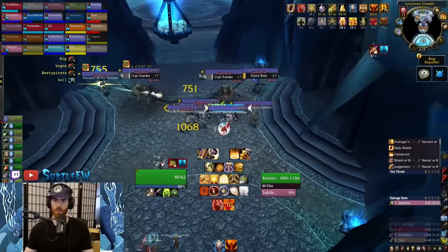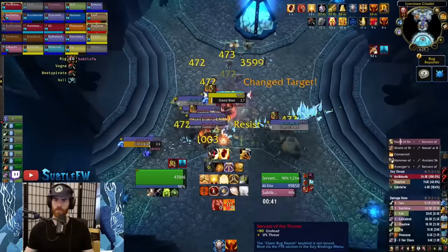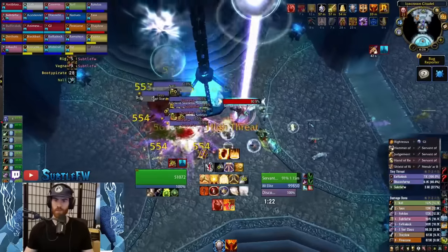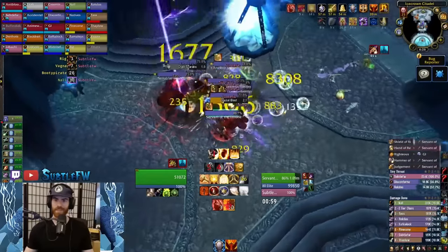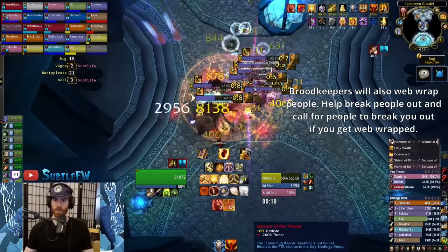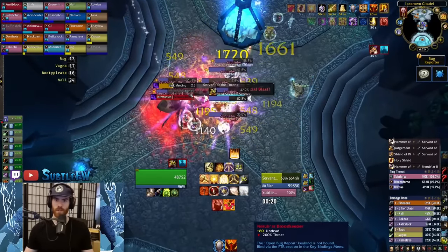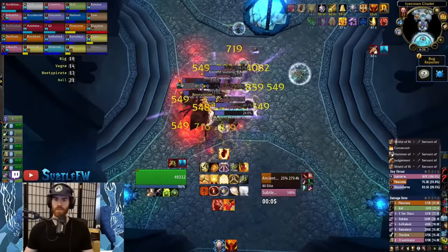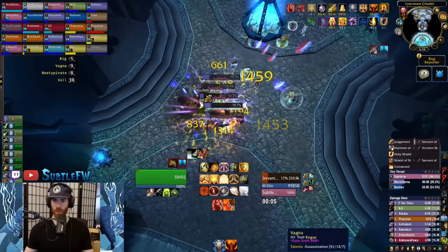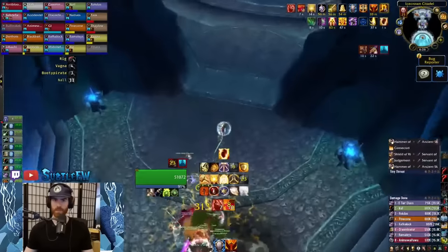Throughout this room and the next room, you'll see Servants of the Throne and Narubar Brood Keepers. Servants of the Throne have a frontal line attack — just face these away from the raid. They can also be interrupted and stunned. The Brood Keepers will occasionally heal, which should be interrupted, and they're also stunnable. The Brood Keepers are pretty annoying to move since they just cast Crypt Scarabs from range, so try to stack mobs on top of them and have a DK grip in the other one if there are two in the pack. Early on you'll probably want to kill all of the trash for rep and BOEs, but you'll likely be skipping as much trash as you can pretty quickly.